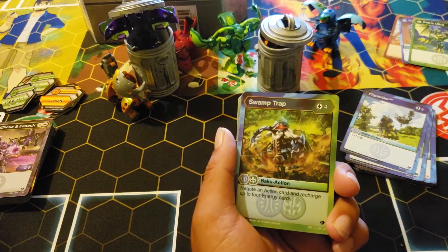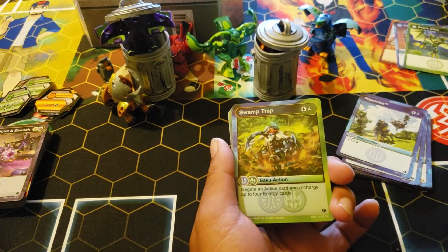Here's that stupid card everyone's talking about — Swamp Trap. Check it out, Andrew: four cost, negate an action card and recharge up to four energy cards.